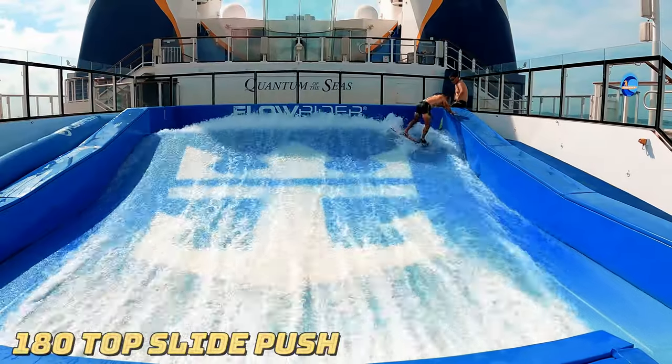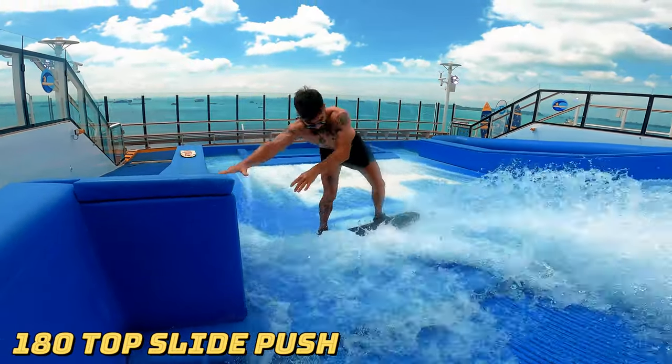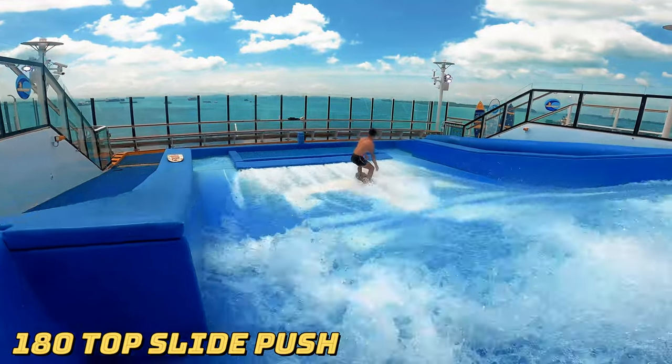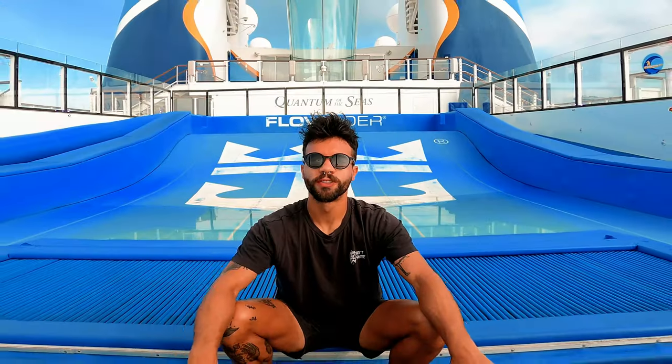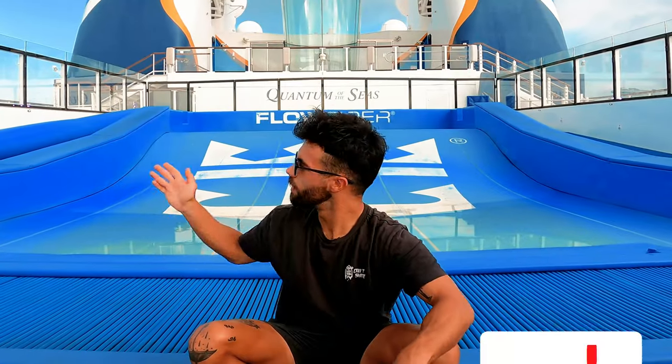From the top we have a 180 slide — the board will start again on the edge of the wave, you're gonna push into the wave and do the 180. You always want to keep the weight mostly on the back. And after you know all these entrances, congratulations — you can now enter from every zone on the Floor Rider.